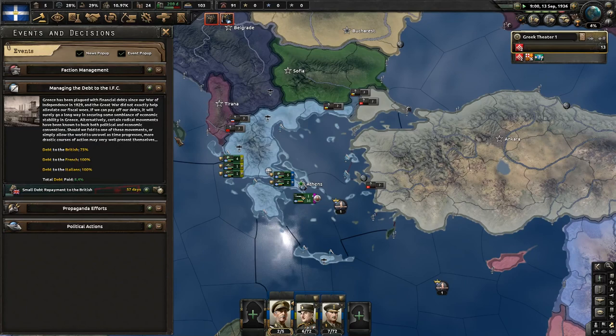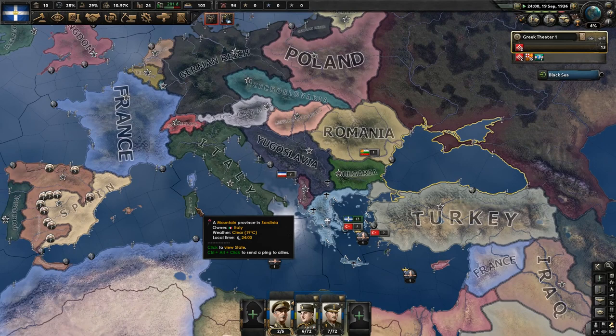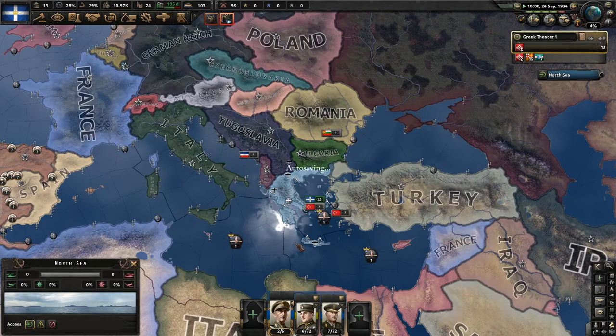I could pay it off first and not lose so much relation with them, but I just don't see it as being relevant at all. I don't think France and Italy's opinions matter at all, because Italy's going to be a part of the Axis, and France - well, they're not the head of the allies, that's the British. So I think we will default on those debts there. They get minus 100 relation if we do so, but I'm really not fussed.